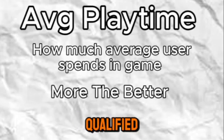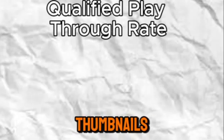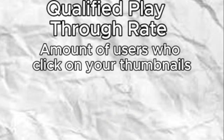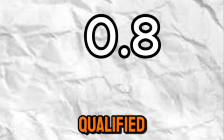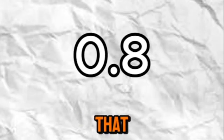Another key factor is qualified playthrough rate, which is the amount of users who click on your thumbnails when they see them. This is very important, because if your thumbnail is pretty bad and people don't click it, Roblox may just recommend your game less. I suggest going for a 0.8 qualified playthrough rate if you can, but anything better than that is a win.